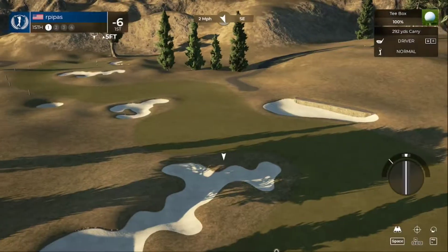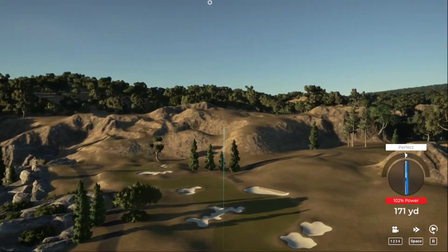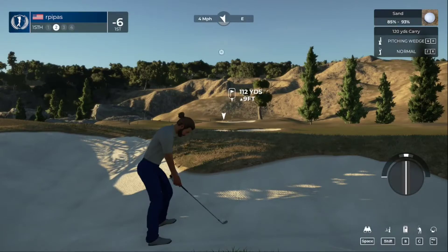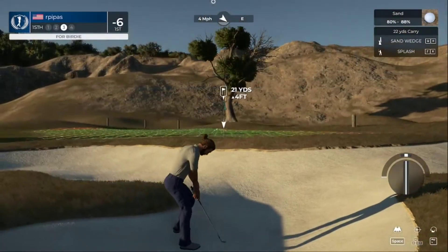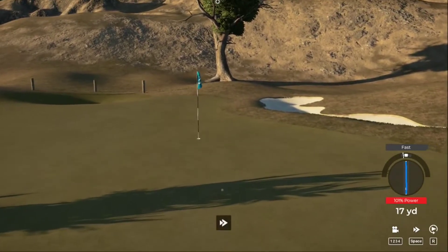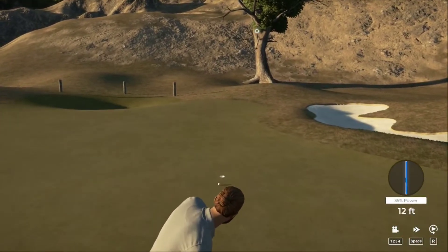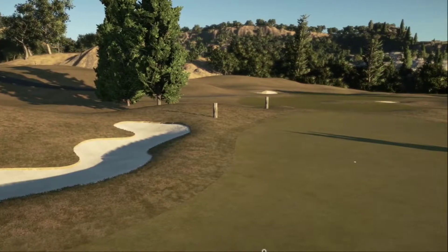Here comes hole number 15. What are you thinking out of this fairway bunker? Bunker to bunker — we're getting some sand practice in today. Every cloud... This one's for par. It's getting there — that could have used a bit more pace. That putt will drop and we're five under par heading down the final stretch.